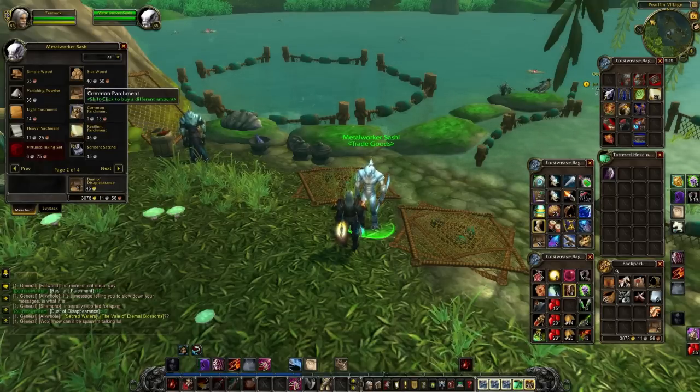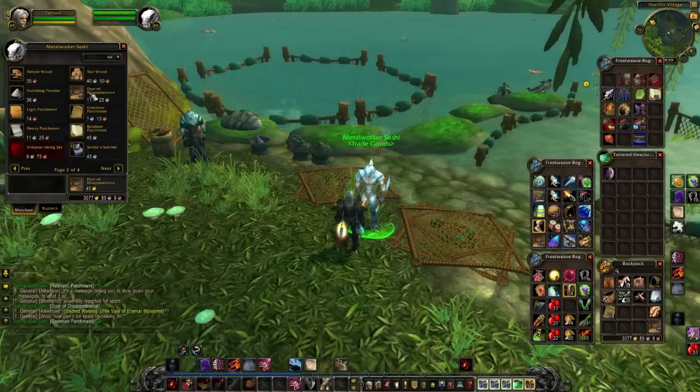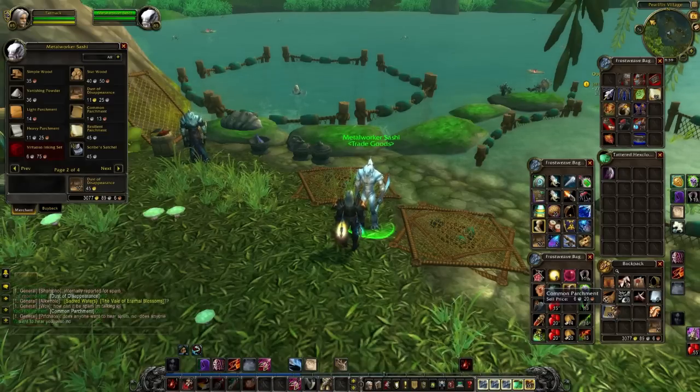Dust of Disappearance didn't sell for the wrong amount of gold — that was correct, exactly what it was supposed to do. But the resilient parchment did not. So if you check the common parchment — same sort of deal; let's do 20 here because the numbers are a bit smaller. This should cost me about 20 silver, and should sell back for six silver for the whole stack.